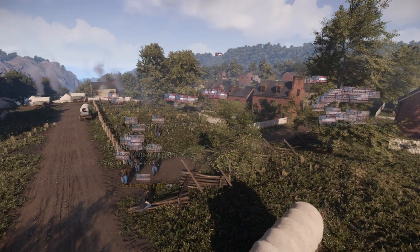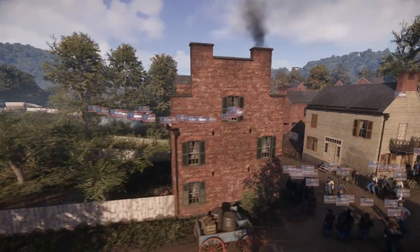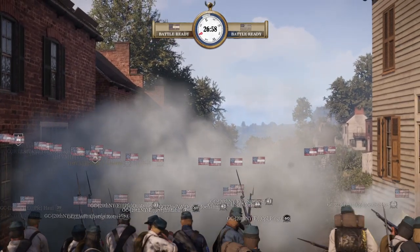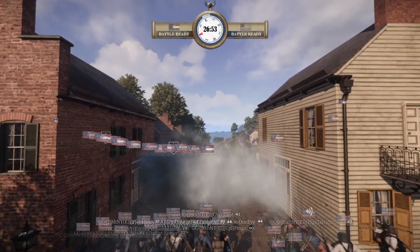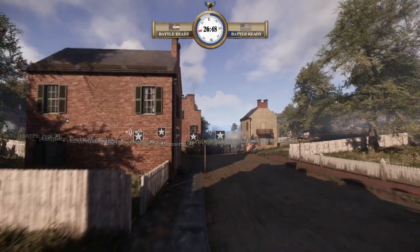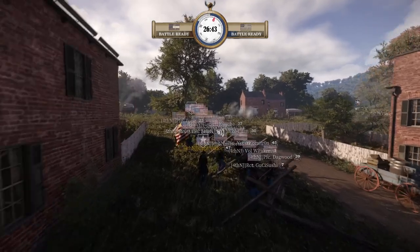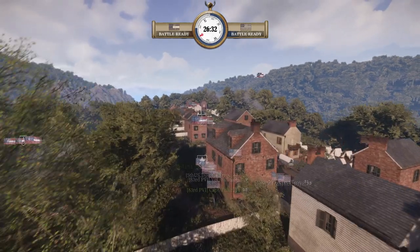That's given the French a bit more breathing space on the left, which means GC have had to pull out. They got a nice volley in as some CSA were crossing the fence. I think they need at least one other unit to support GC in the center. The 83rd have pushed up hard towards the Confederate spawn — I kind of like this position. What do you think?